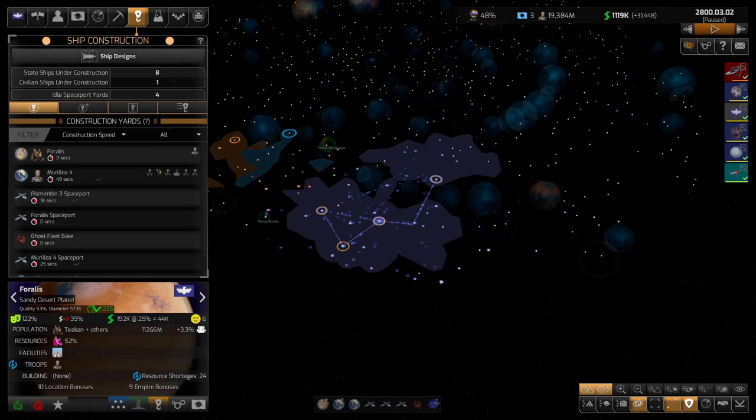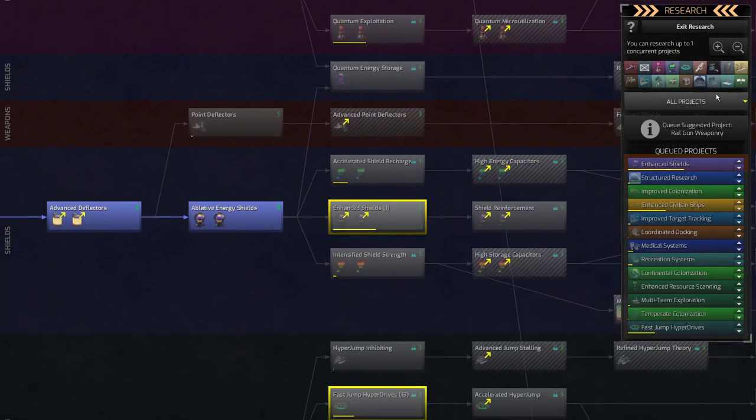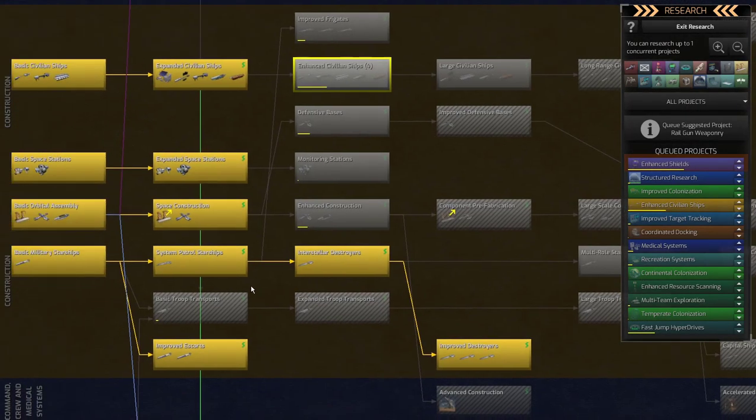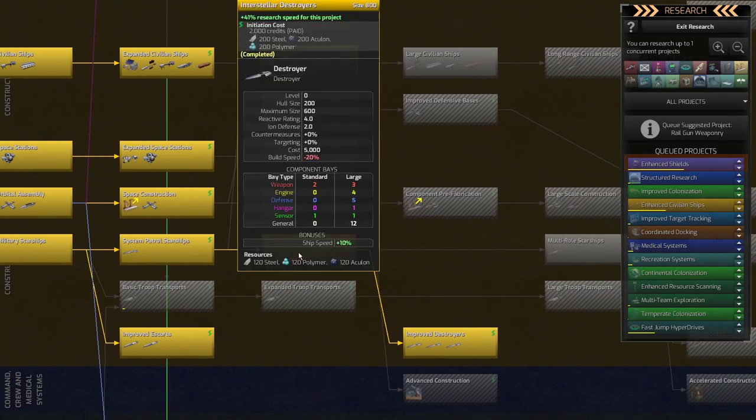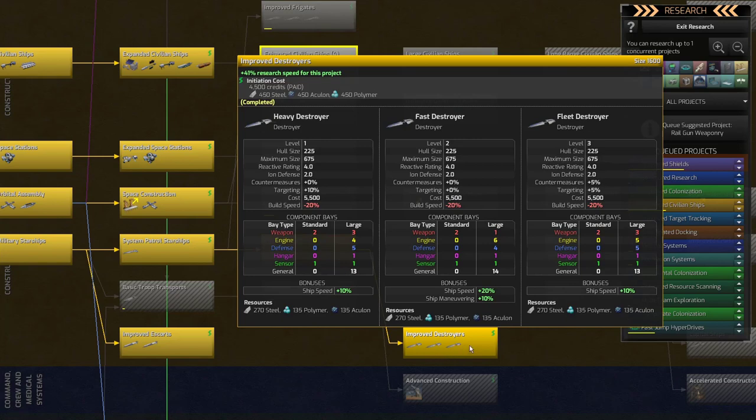Let's go into the research screen. Under construction, at tier 3 is the basic destroyer, but I went one more and got improved destroyers, because it gives me three different hull types. Now that the Aurora update better supports having multiple hull designs, I really look forward to doing this.